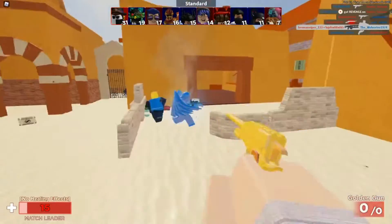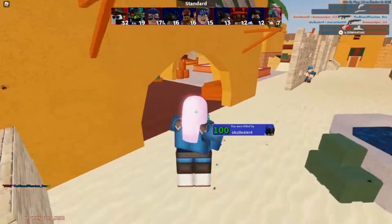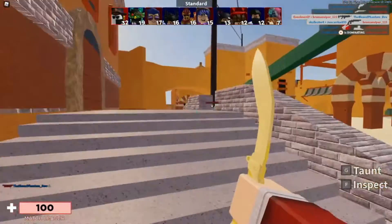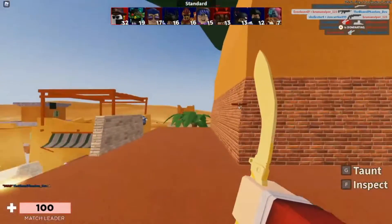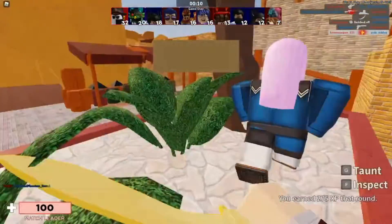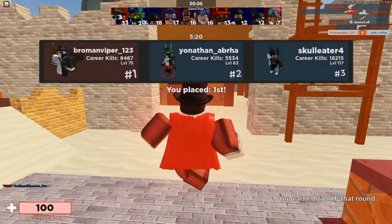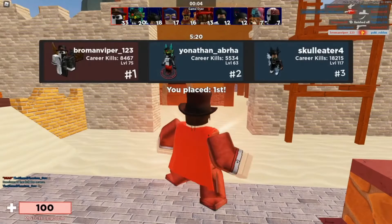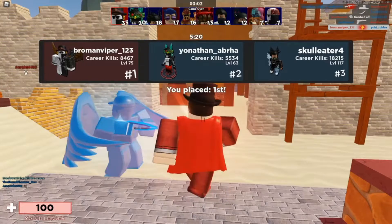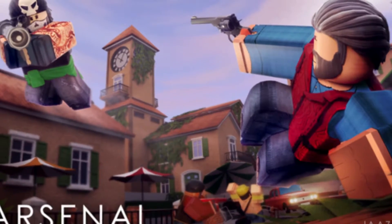The condition or attribute of being a rare item is referred to as rarity, and the color beneath the item defines it. Gray represents stock, green represents common, cerulean represents rare, purple represents epic, bronze represents legendary, red represents admin, yellow represents promo, and pink represents bundle. Rare objects are more costly, with values ranging from 750 to 1250 Robux.